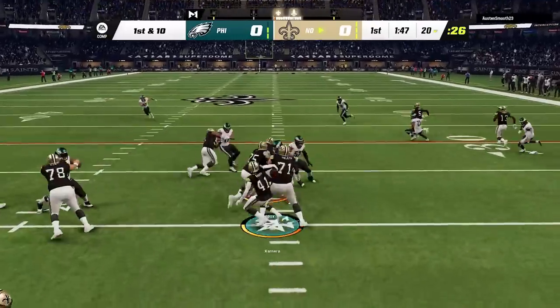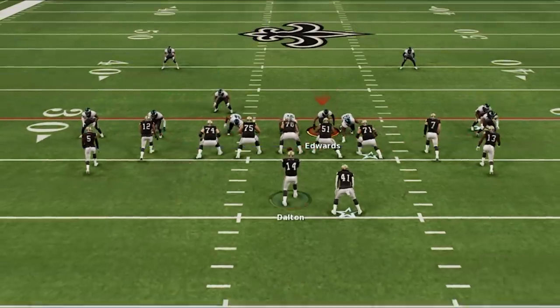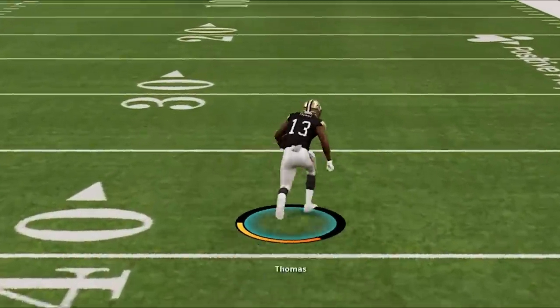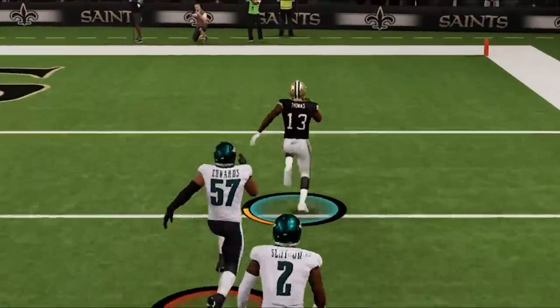Back on defense, the lack of size from the dollar defense shows up on the first play. Then on third down, I try to switch over to the DB fire 2, but I'm really not a fan of the coverage. This cover 2 zone really doesn't cover well, as I make a bad adjustment trying to knock the ball out while the receiver's in the air, instead giving up a long catch and run for a touchdown.